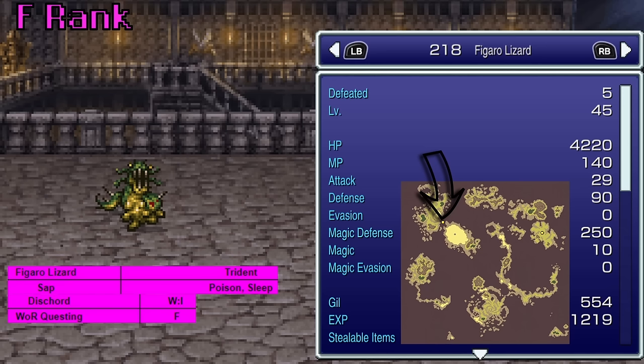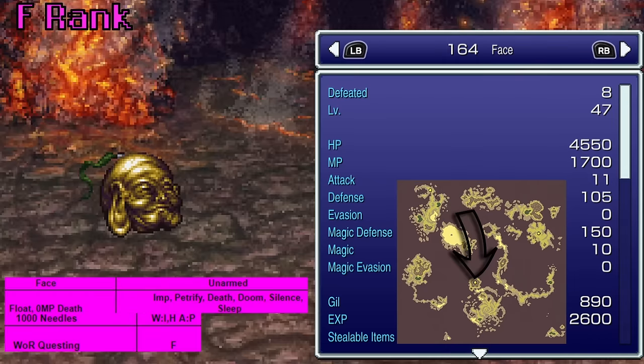The Figaro Lizard — found in Figaro, if you can believe it — teaches Discord. Then we have Face, found in the Phoenix Cave, who will teach you a thousand needles. So I can't wait to get to World of Ruin so I have a 50-50 chance of maybe using a move that'll do a thousand damage. Maybe a low-level run would be kind of worth it, but there are probably a whole lot of other options that are better.